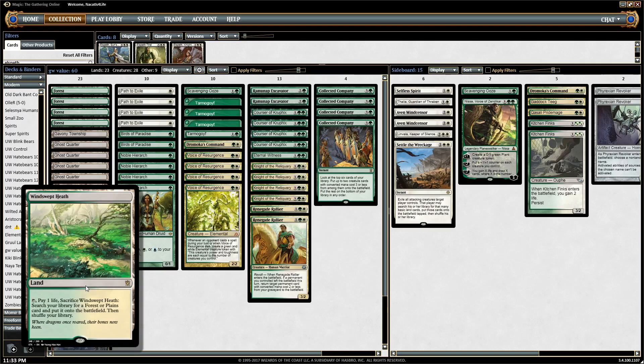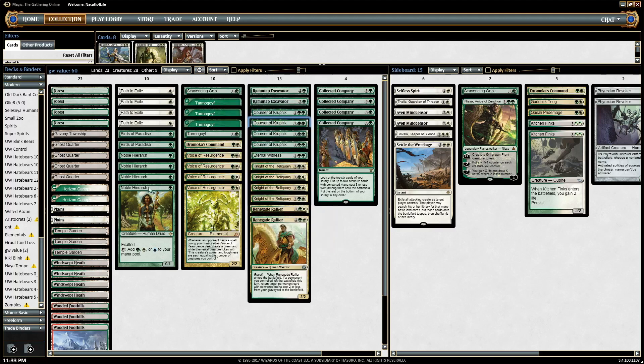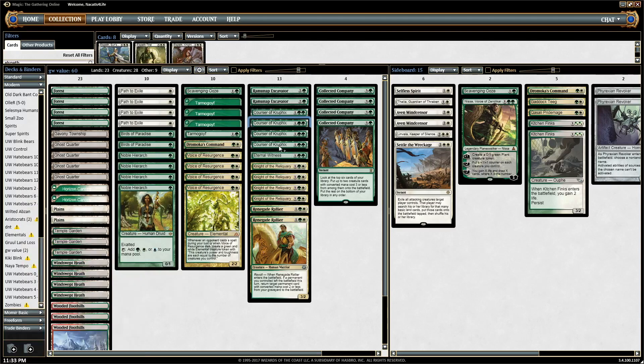You have seven fetch lands in this deck, which is another benefit to not running Leonin Arbiter. The fetches allow you to not only gain life from the Courser, but also to reset the top card of your deck. If there's a Noble Hierarch on top and you don't want to draw it, you can just shuffle it away by cracking a fetch land. Then if the top card after the fetch is a land, you just play it — if it's not, you found another spell.